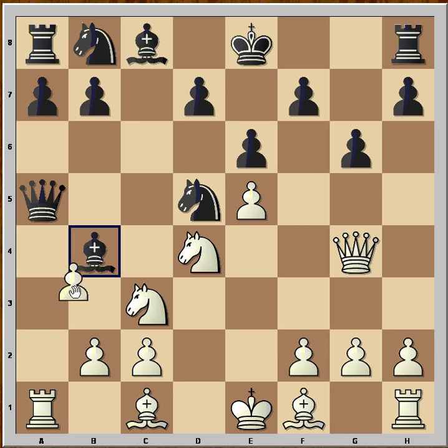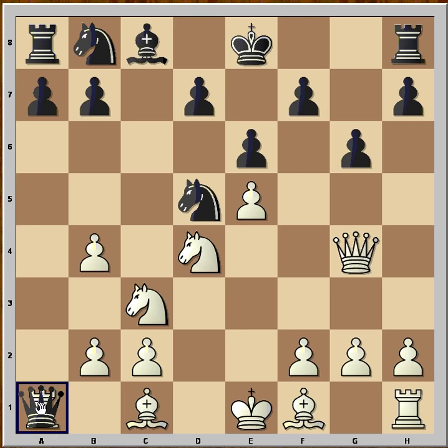And he did go for that variation — he captured the pawn, black captures the rook, and now white played knight to b3, and the queen is indeed trapped. Can the queen go to b1, c1, a2, a3, a4, a5, a6? The queen has nowhere to go. That's why black resigned in this position. Thank you for watching this video, and I hope that you enjoyed it.